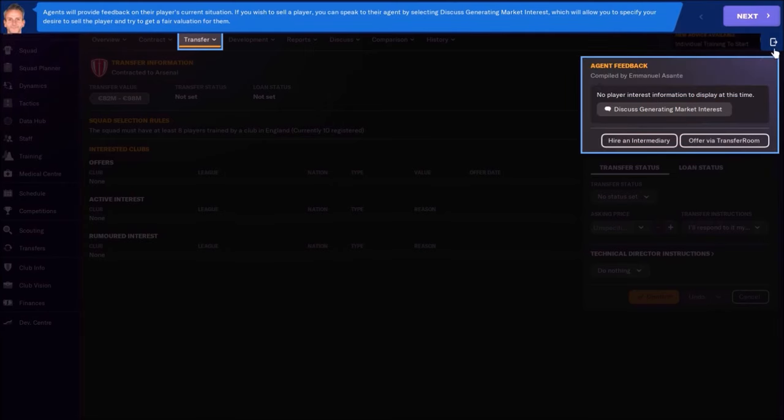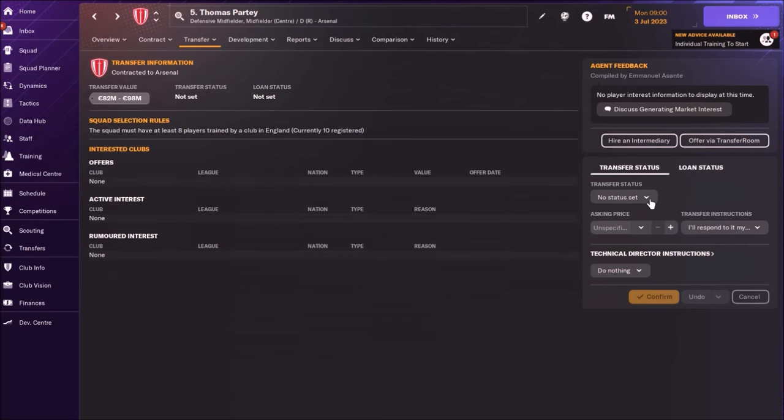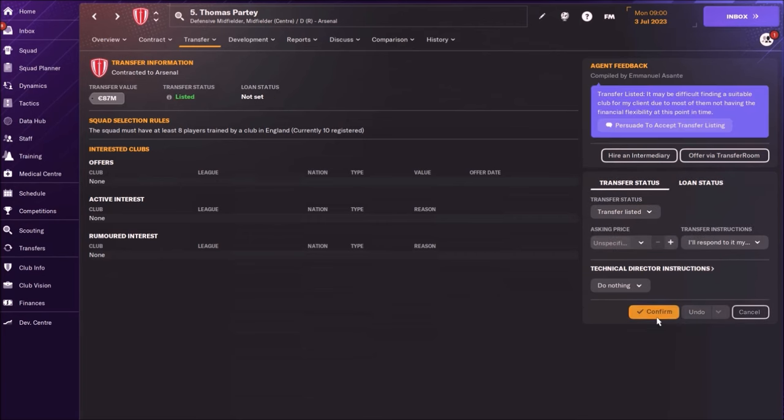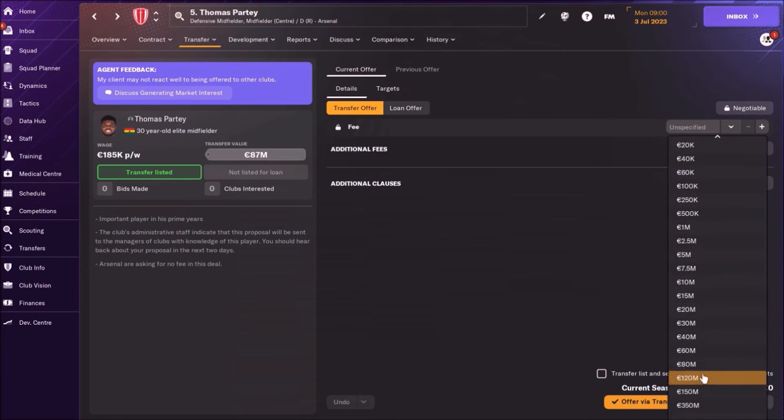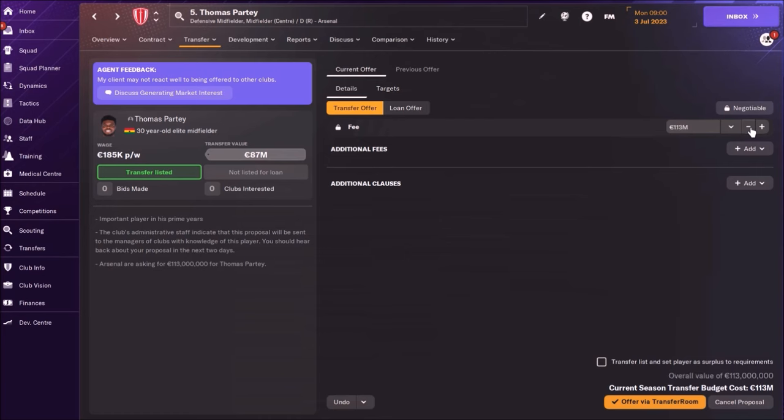We're going to put him on the transfer list — that's the first thing. Second, of course, we are going to offer him via Transfer Room. You saw that the best option is to choose 'price unspecified', but this time I will offer him for around 100 million. After a couple of days, I didn't get any offers.